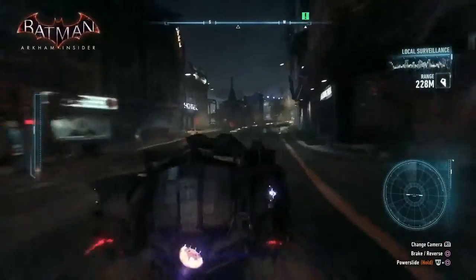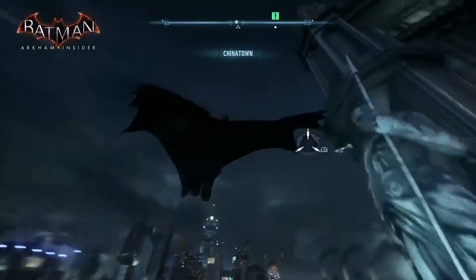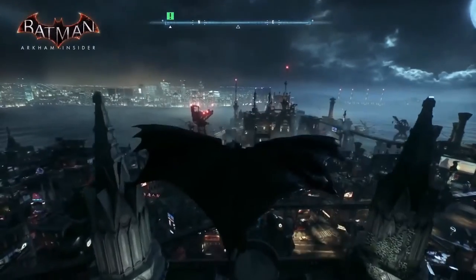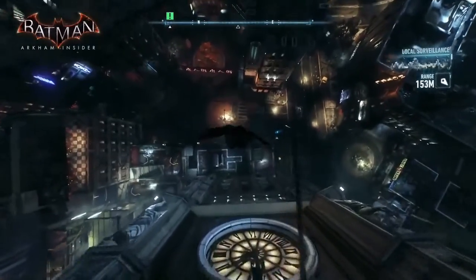One thing I like to do is you can use the speed of the Batmobile to really get a massive glide off — retain all that forward momentum and get a massive height. So if you want to go fast or high in a glide, the best way to do it is to cook the afterburner in the Batmobile.